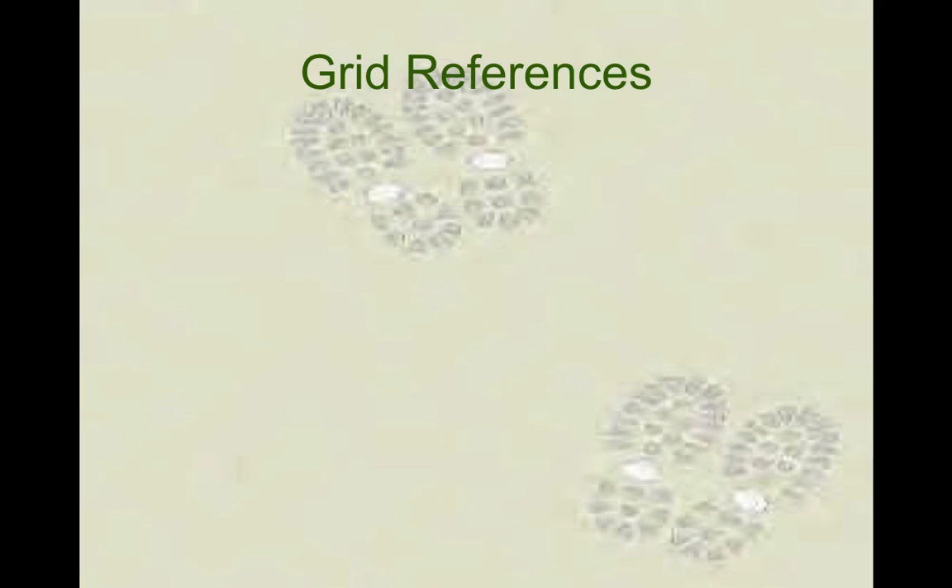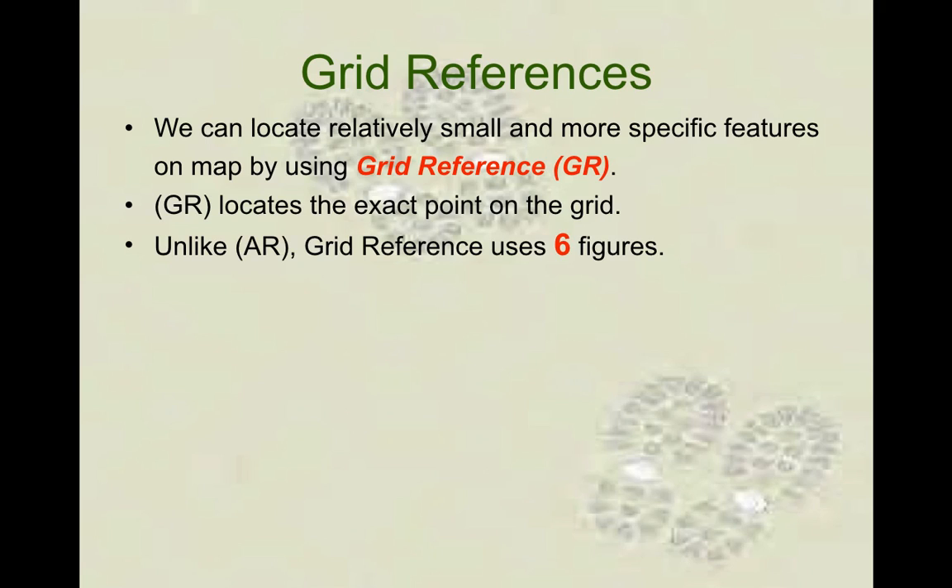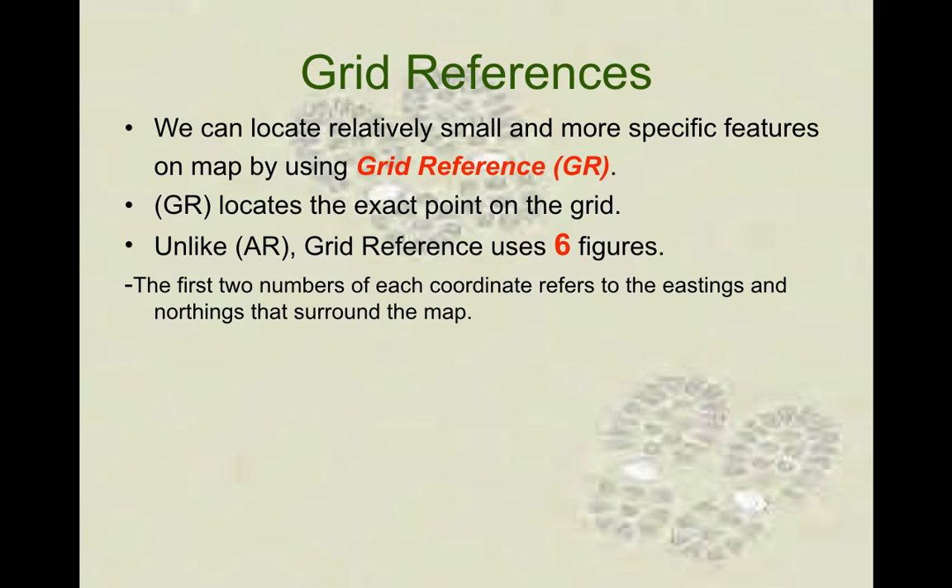Let's move to grid reference — here's where we get a little bit trickier. Grid reference is six units — six numbers. It includes area reference already, but it includes two other numbers to give you a specific reference on the map. The first two numbers in a grid reference are eastings, then there's a middle digit, then the fourth and fifth numbers are northings. So numbers one and two are eastings, four and five are northings, and there's a three and a six number that we need to work out.